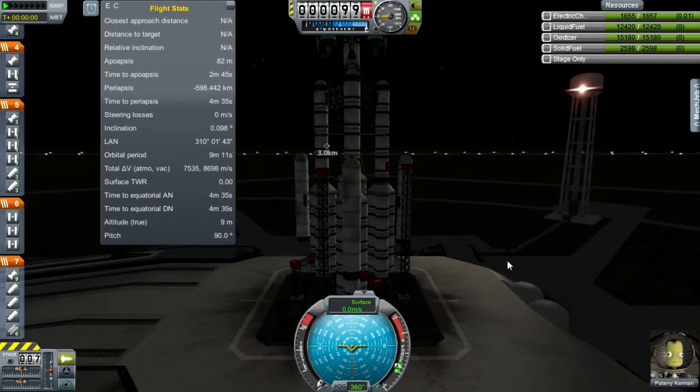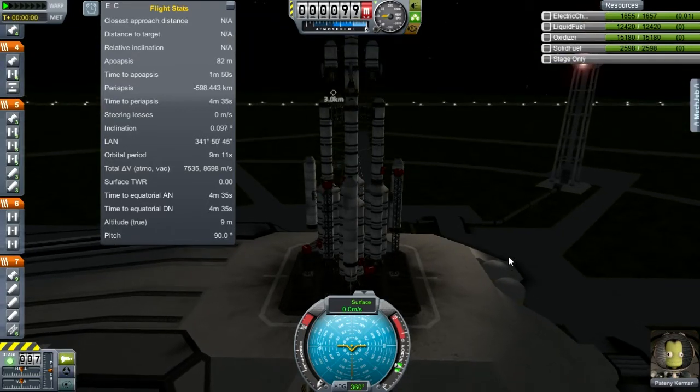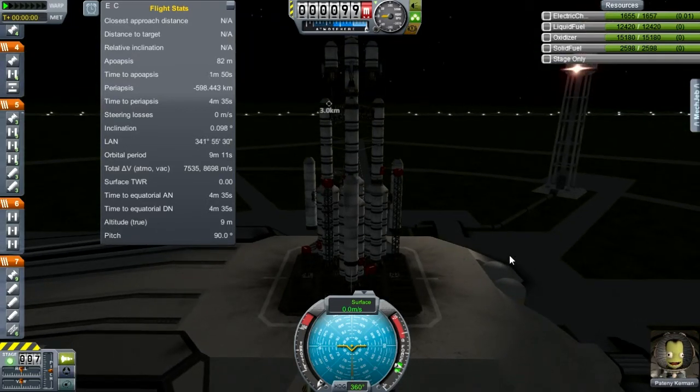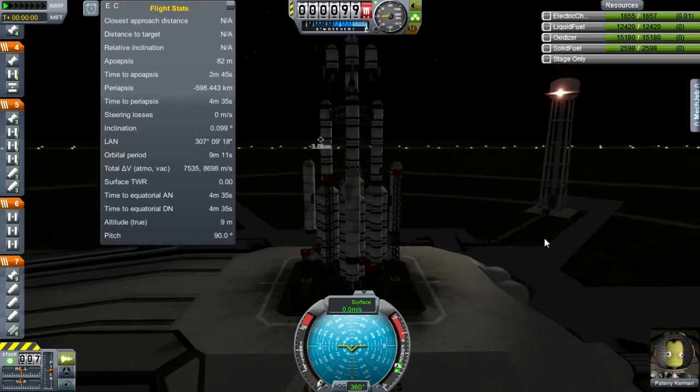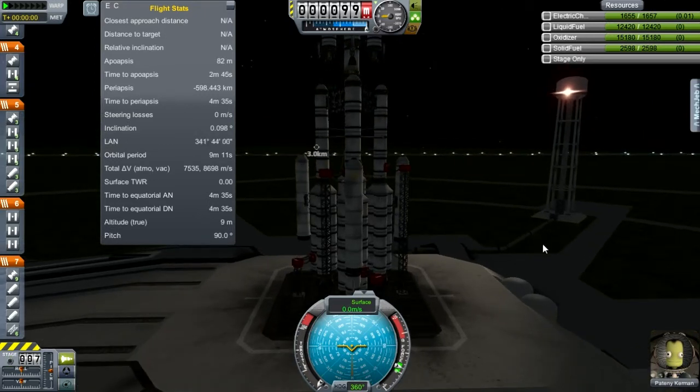Welcome back to Kerbal Space Program. In the previous episode, we got our hero Bob, or Bill, or whoever he was, back from the moon after having acquired a considerable amount of science — 220-something, I believe — in spite of the fact that as I was reviewing the science while still in flight, it added up to 315. I'm not exactly sure what that's all about, but we got the science anyway.